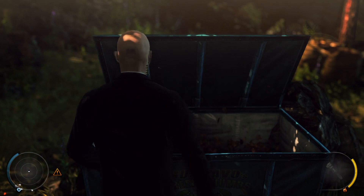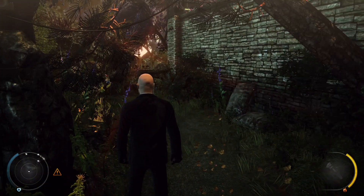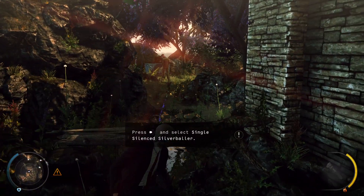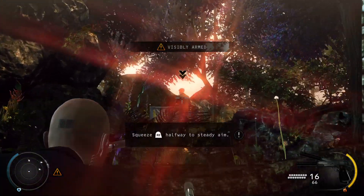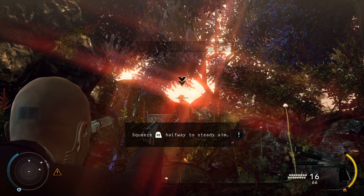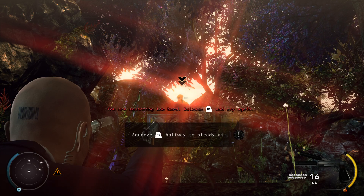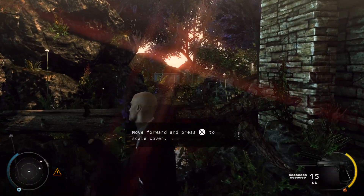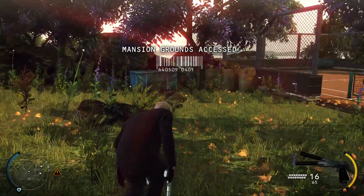The body is now hidden. The container has room for one more body and still has room for you to hide. When you aim, aim for the head, then increase your precision by steadying your aim. Clean kill. Remember to hide the body. Bodies left in plain sight will alert your enemies.